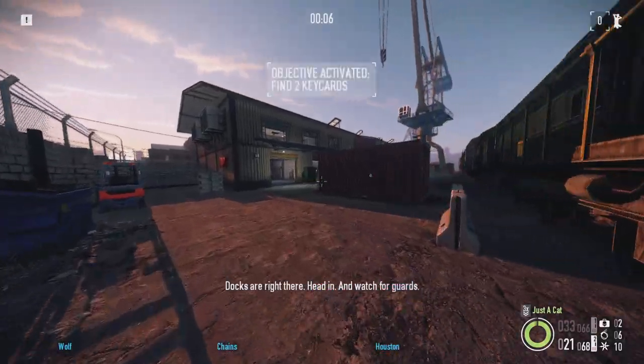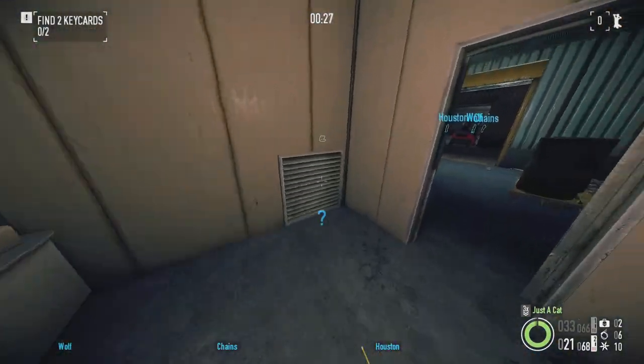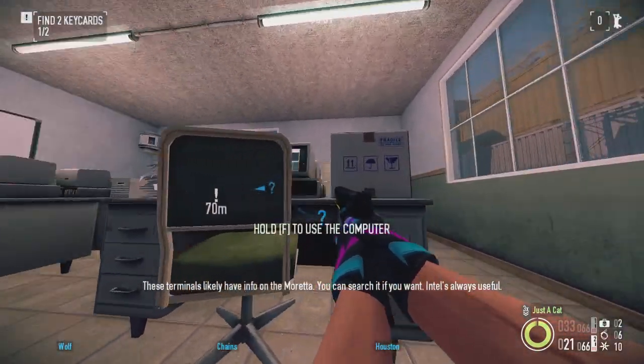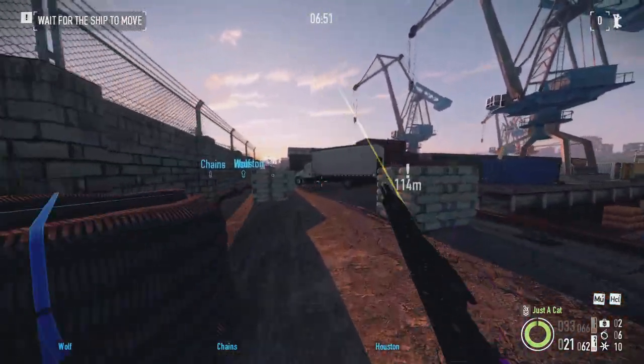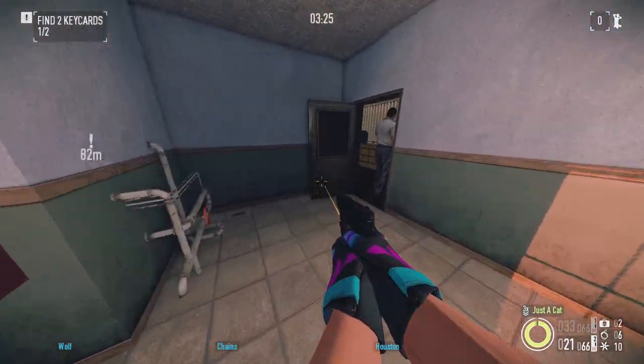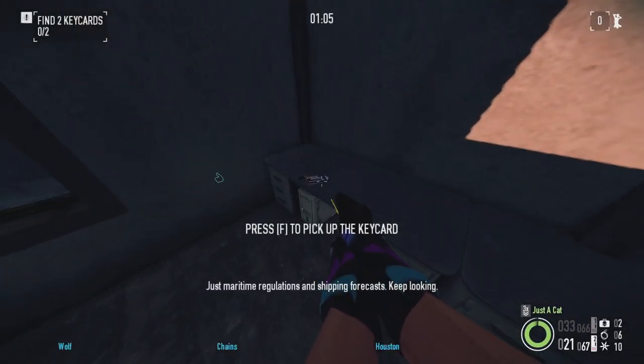The Bomb: Dockyard. Here we start the trend of heists being populated by bland warehouses and shipping containers. The map's layout is decent and I like the amount of randomness with the objective spawn locations, though some bad luck can have you running around a fair bit in stealth. Also stealth can take forever if you don't have the keycard spawns memorized — some direction would've been nice. B tier.